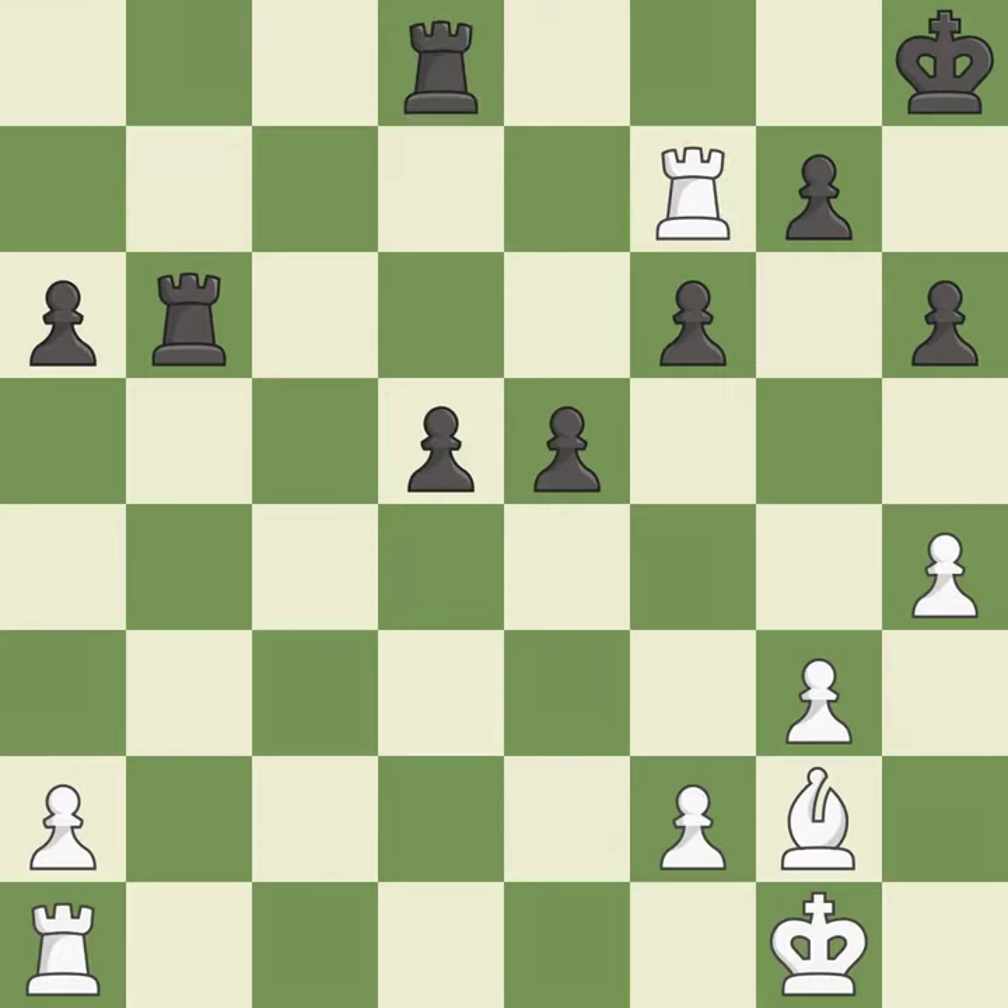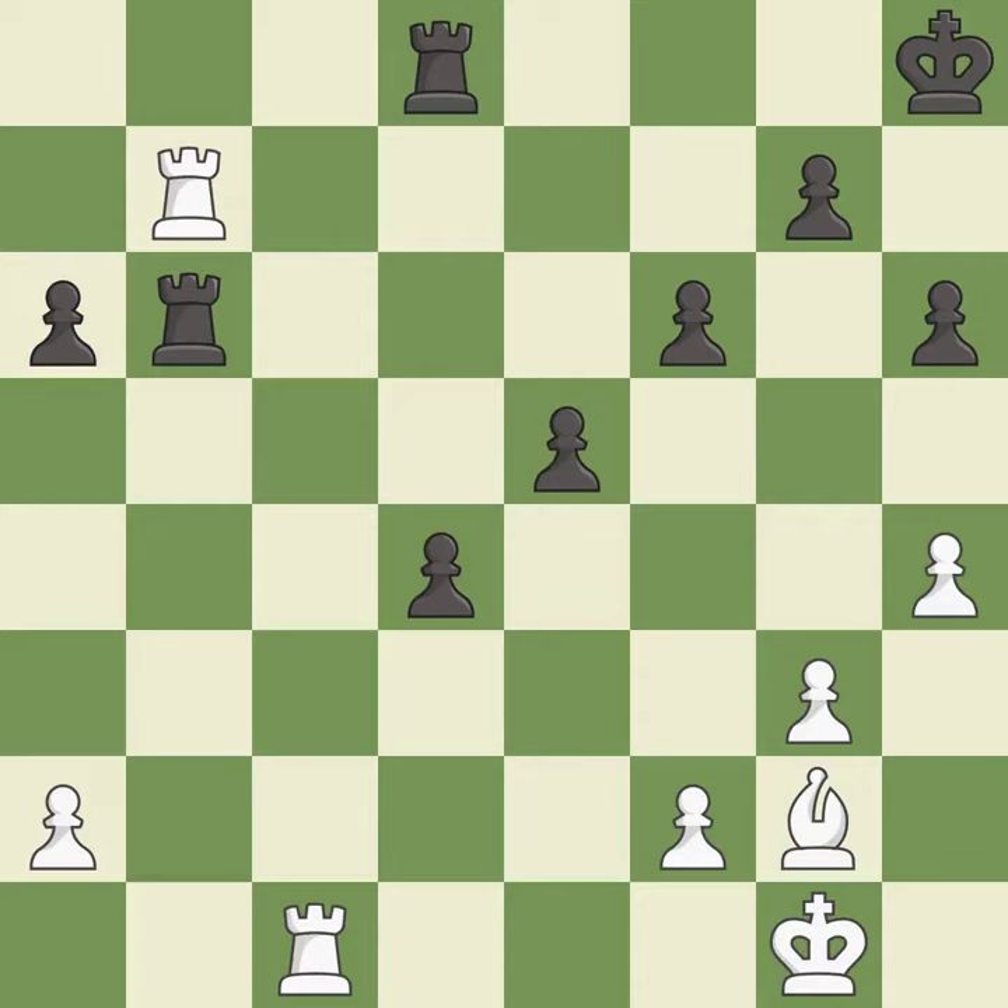This defends a pawn that was under attack and had no defenders; it is excellent. This takes an open file, a common method for activating a rook — it is excellent. This pushes a passed pawn and it is best. This fights against the opposing rook for the open file and it is good.